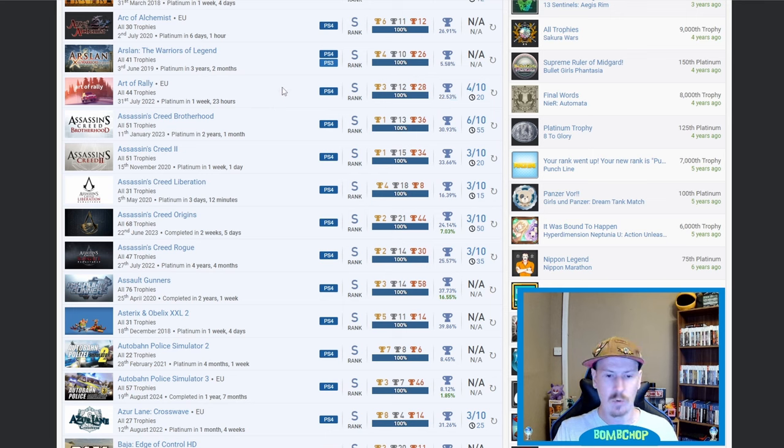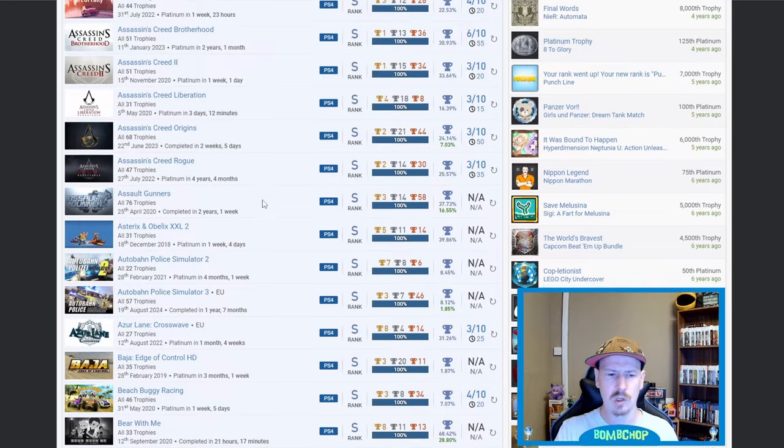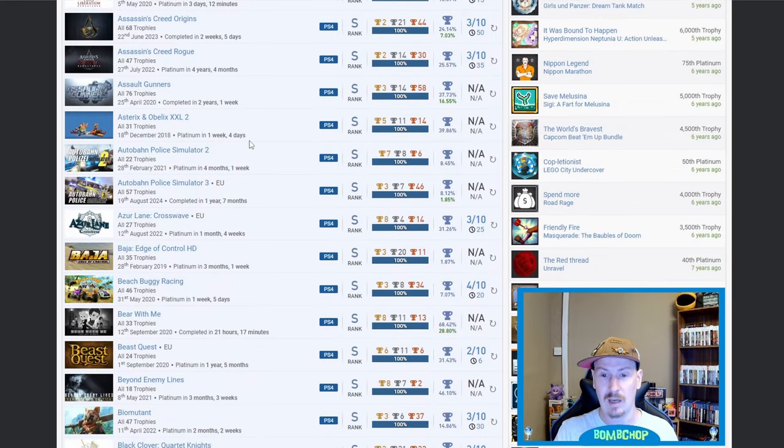We've got a fair few Assassin's Creeds — Brotherhood, 2, Liberation, Origins, and Rogue. I think that's like five of the original seven-ish Assassin's Creeds. There's a fair bit of work that goes into them so nice on all five of those. Still on the A's — Assault Gunners, fair play. Astelix and Obelix XXL 2 — I own one of these.